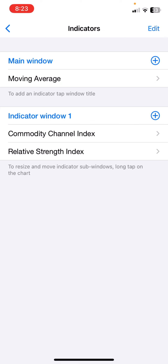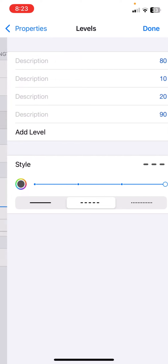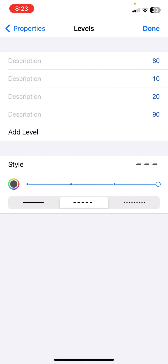The next and last indicator we are adding is the RSI. Click the plus icon and search for RSI. In the properties, the period is going to be 10, apply to median price. For levels, we are going to need the 10, 50, 80, and 90 levels.